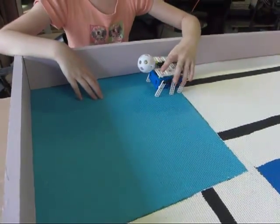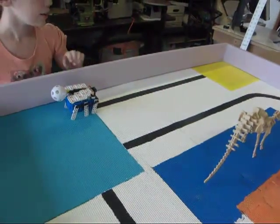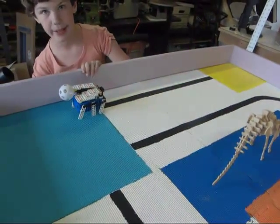We are now going to go to the yellow square — the nest — so that we can drop off the baby egg.